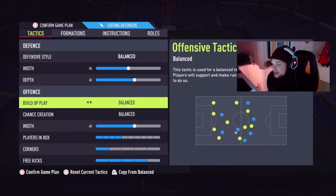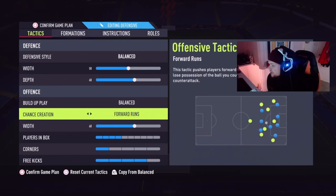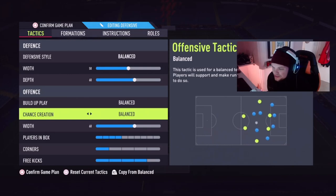Build-up is on balance, chance creation is on balance — I haven't really messed around too much with this. I tried slow build-up in draft and it didn't feel much different from balance. For chance creation I actually used forward runs because it's quite useful — especially with certain formations when you want midfielders and fullbacks to run forward. The problem is obviously the counter attacks, but the way your team moves forward is ridiculous. I'd definitely look to try that if you're feeling your team is a little bit still.